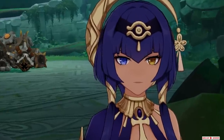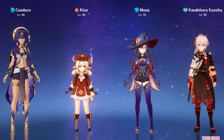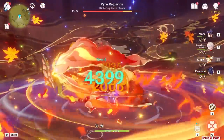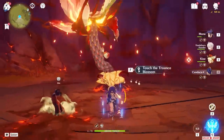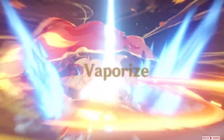You might be asking: what if you give her a Hydro Goblet, Critical Rate or Damage Circlet and maybe buff her up? If you do all of this and create a ridiculous setup with beefed-out supports and weapons, she can hit for about 134,000 damage with her fully charged and vaporized skill, which is considered to be her best damage multiplier. But is that realistic? Nope.